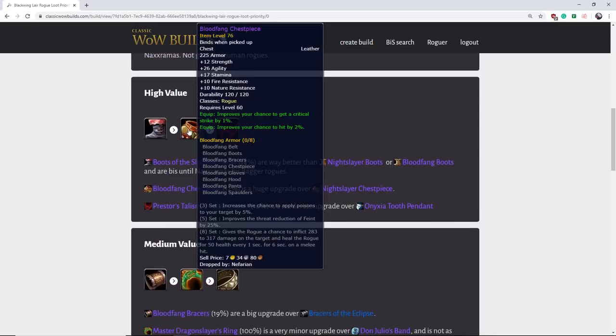Next we've got the Bloodfang Chest piece. This thing is really good and a lot better than the tier one chest — 2% hit and 1% crit combined with the agility and the strength. It's just a ton of stats. It's the biggest upgrade you're going to get over tier one. It drops from the last boss, Nefarian, and it doesn't have the greatest drop rate. This is one of the most important rogue items. Definitely if you're a sword rogue, this is the best piece of Bloodfang, the most valuable to prioritize. We're going to get to some of the later Bloodfang pieces that kind of suck.